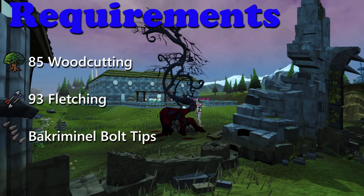So let's start with requirements. You'll need 85 Woodcutting, 93 Fletching, and some Bakriminel bolt tips. You can buy these from Mammy Rimba, who you can see in the background here, just north of Edgeville Monastery near the Wilderness Wall.